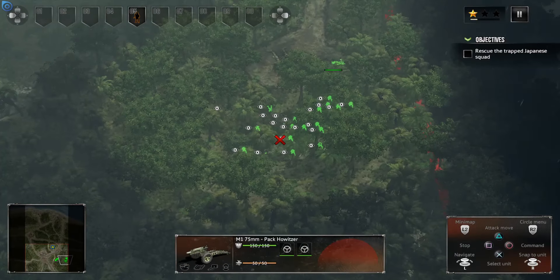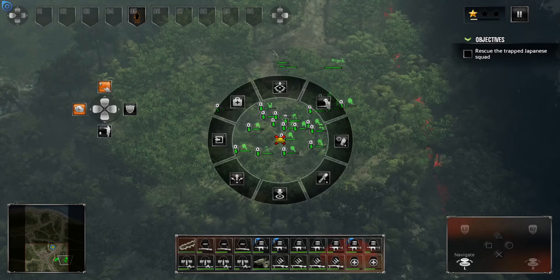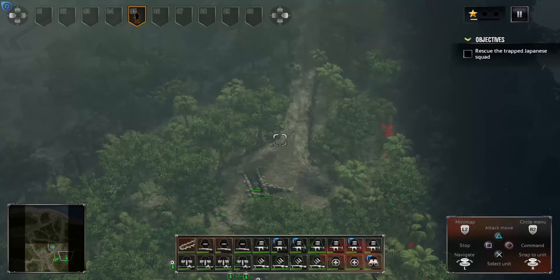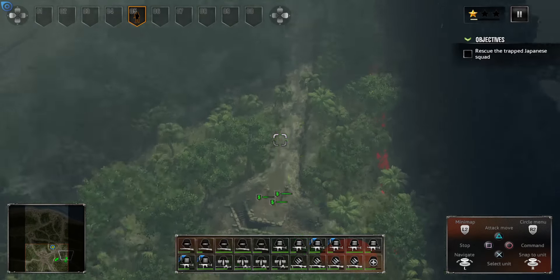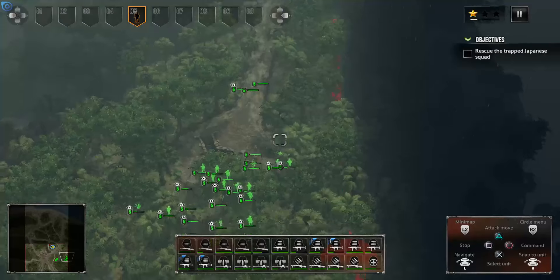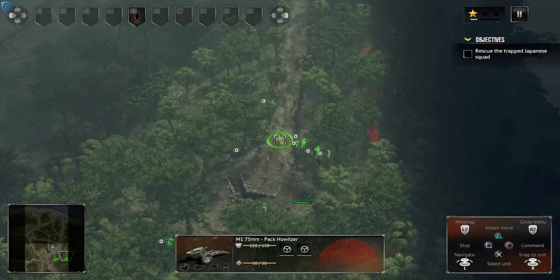We're going to use group five — it's the only group selected — to clear out the rest of this. We're going to use the pack howitzer as artillery support. We should be able to flank this position. By taking it out, one: we'll get possession of the howitzer, two: we won't be attacked by it when we assault this position.